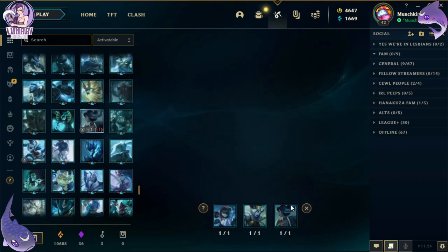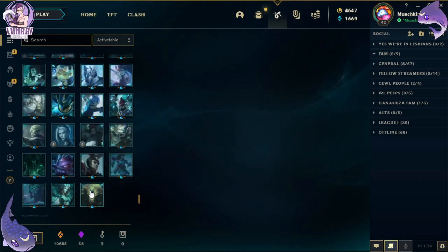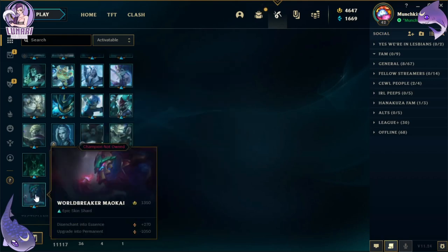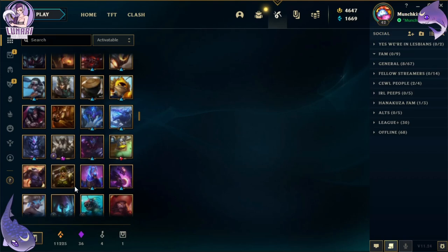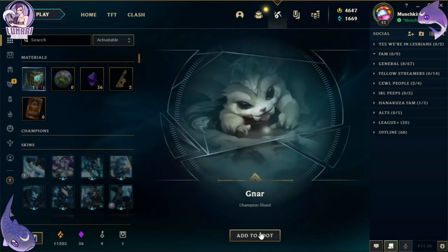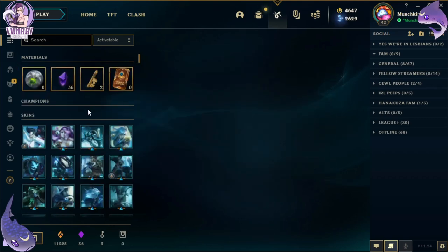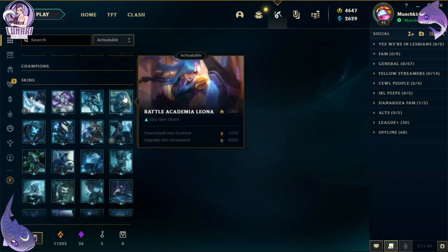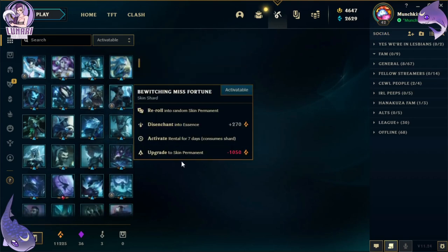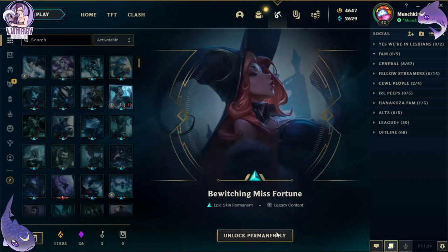Oh — a chest, SKT T1 Ryze, and a key. Nice! Look at that, we have a bunch of orange essence now. There are actually a couple I want to open. We'll save up for someone new. Oh, Bewitching Miss Fortune — heck yeah, I really really like that skin, so we will definitely activate that.